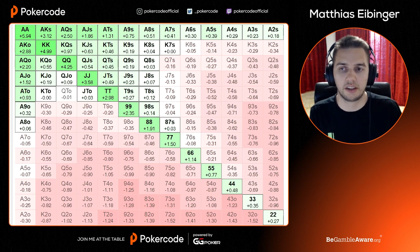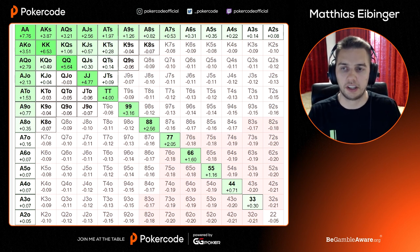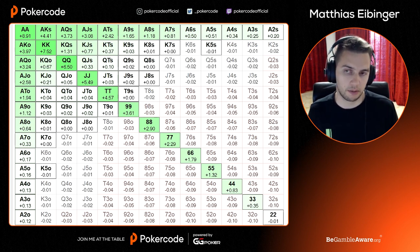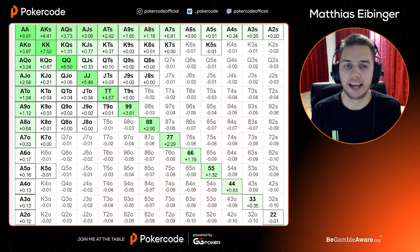In the first setup, the cutoff can only go all-in or fold — no cheap way to play hands. This results in a very tight strategy: the cutoff can only play 24% of hands. In the next scenario, I added a raise of three big blinds as an option — cheaper — and immediately the cutoff can play around 29-29.5% of hands. In scenario three, I allowed a two big blind raise instead, and suddenly he can play 37% of hands.